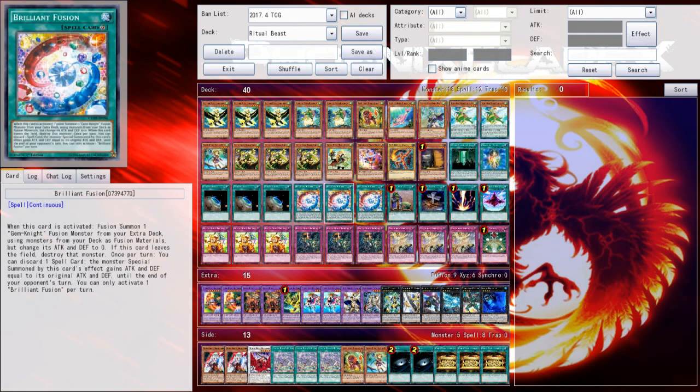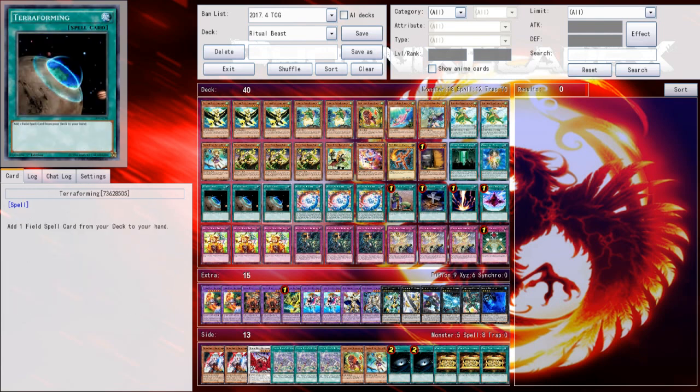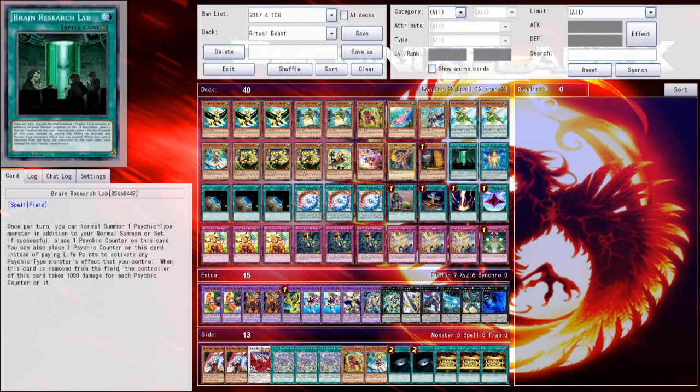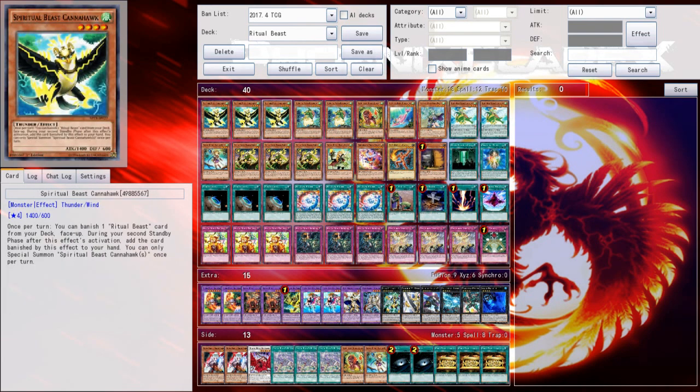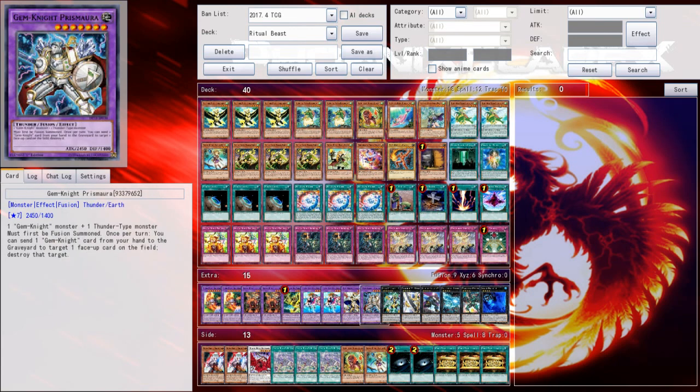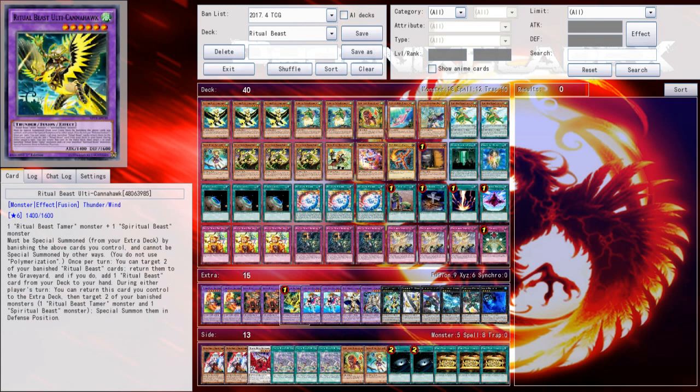With the terraformings, you can also terraform for Oracle of Zephyra. If you open double terraforming, you can terraform for Oracle of Zephyra, get Zephyr Empilica, then terraform for Brain Research Lab, play that, and then normal summon the Zephyr Empilica in addition to your normal summon of whatever beast you're going to be summoning. Overall, there's just a lot of overlap — you're just trying to get the starter cards. That's the name of the game with this deck: starter cards, starter cards, starter cards.